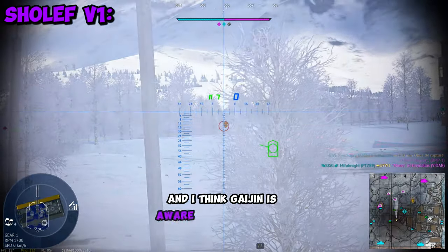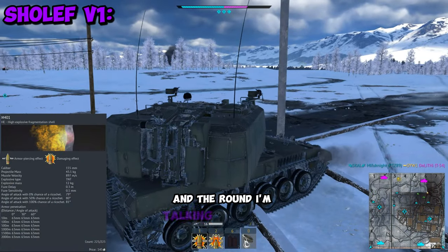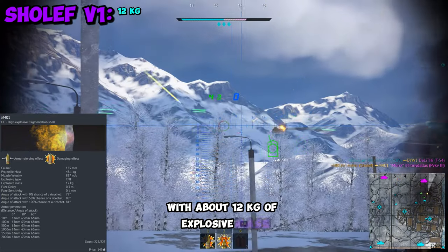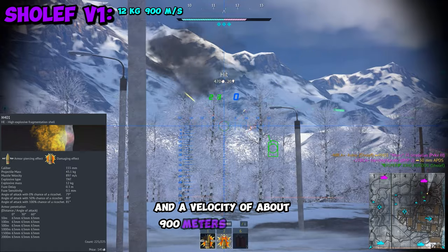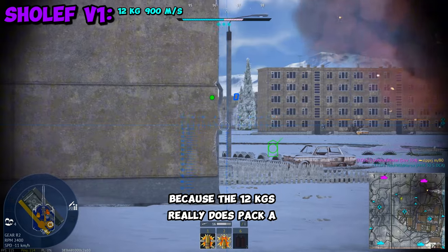I think Gaijin is aware of how bad this vehicle actually is because they did buff the HE not too long ago. The round I'm talking about is the M401 round with about 12 kilograms of explosive mass and a velocity of about 900 meters per second. This round is quite good, especially if you know where to aim, because the 12 kilograms really does pack a punch.